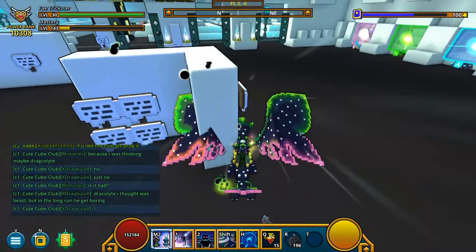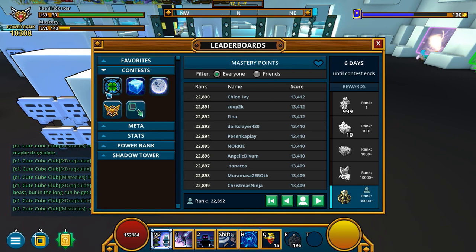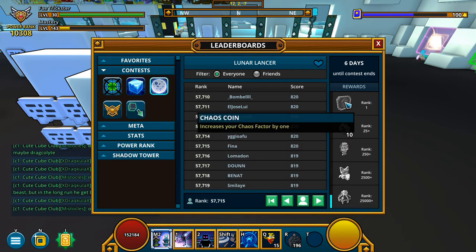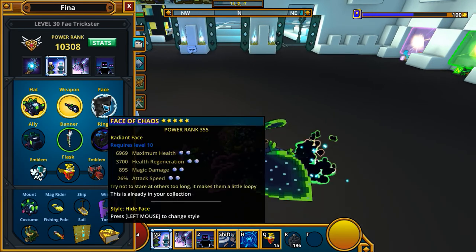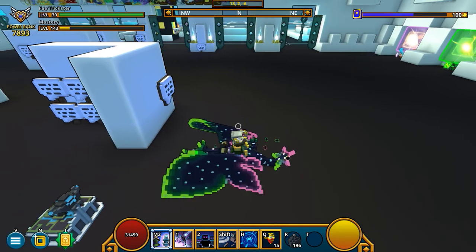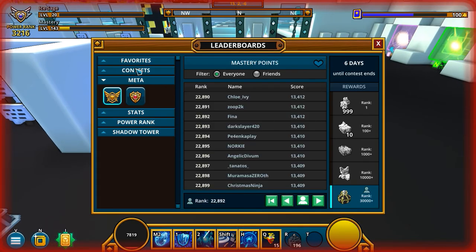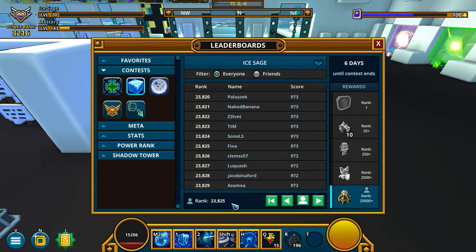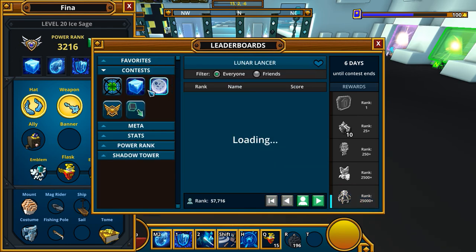Every week there are contests. If you press K and go to contests, you'll see the current week's contests and get rewards based on what you've done that week. For example, I have Ice Age here ranked 34. If I pop over to Ice Age and equip all this gear, you'll see Ice Age has now reached around 23,000 ranking. It's probably going to get higher than that. I don't know how fast it takes to update, but I doubt 3,000 is going to hold that placement.